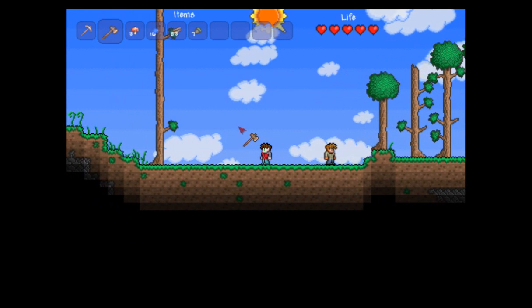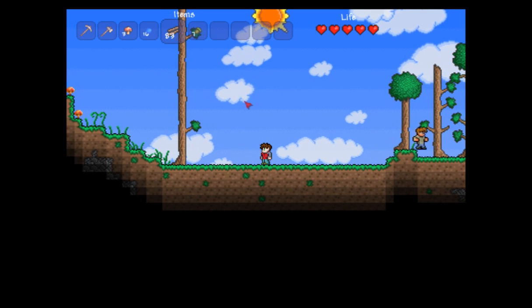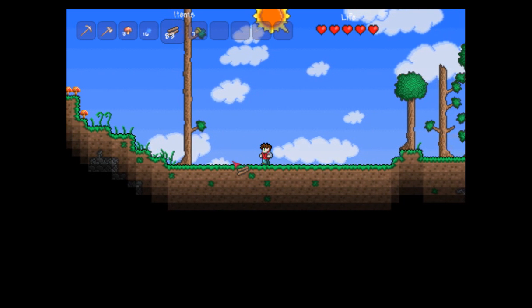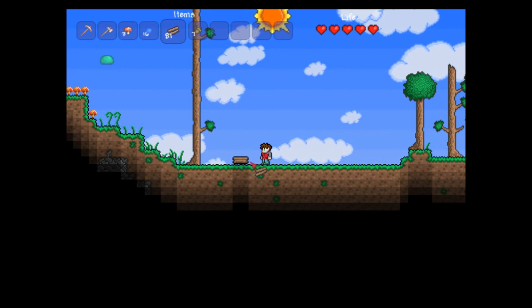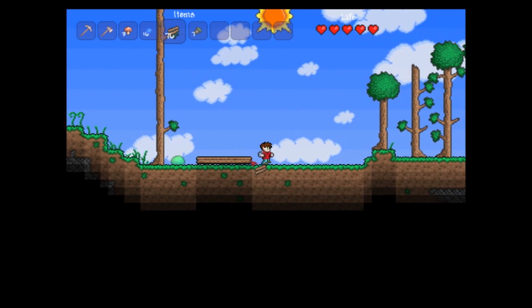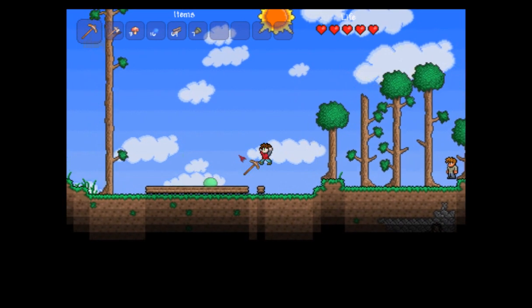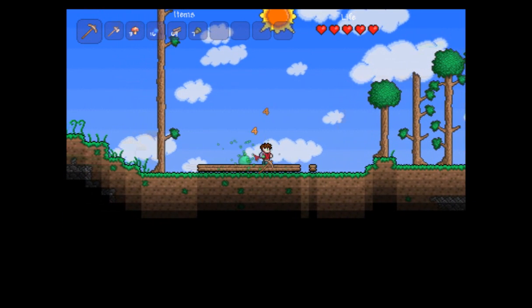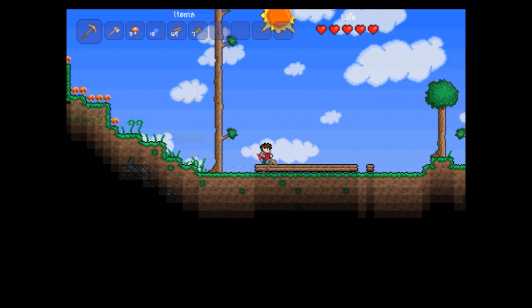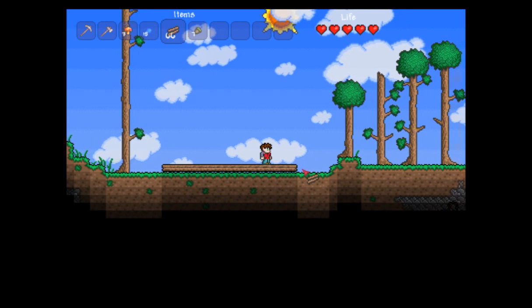At night, worse things come out than slimes. We'll get zombies, we'll get demon eyes and other things. So I have my wood in my hand and I'm just going to click right here and put down some flooring. You can just hold it down and run. There must be some kind of a slime nest around here, but we'll go exploring later.